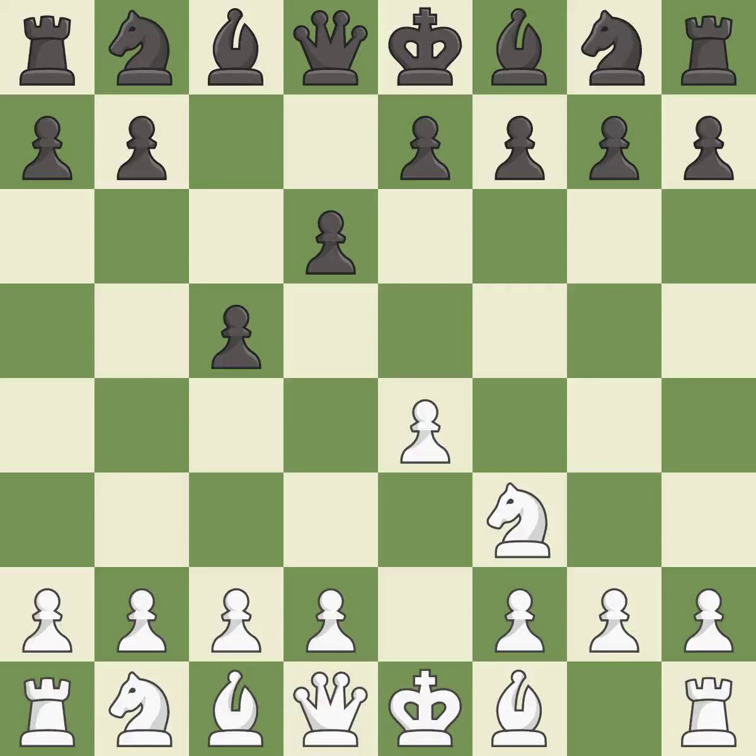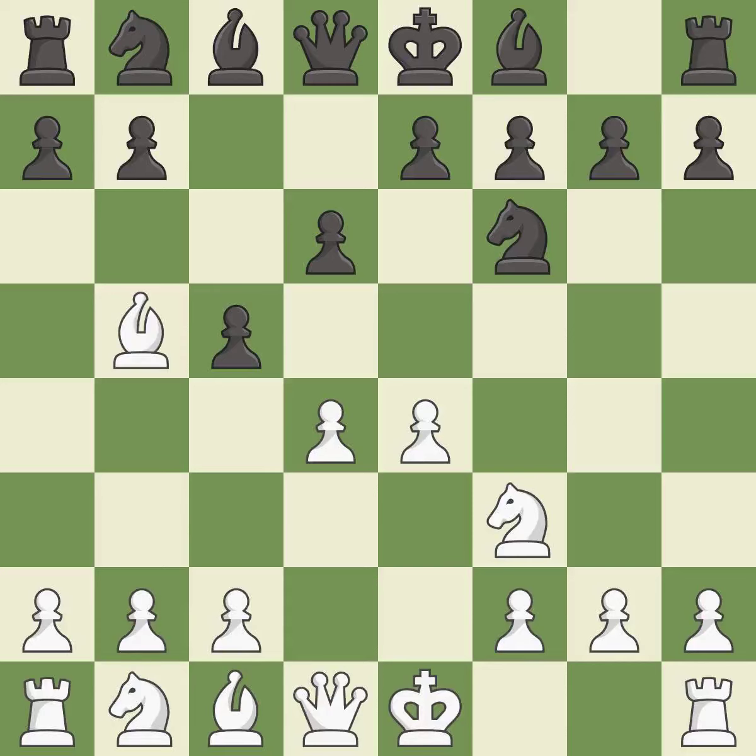D6 opens up the light-squared bishop and prevents white from pushing the pawn to e5 after black eventually plays Nf6. D4 offers to trade the d-pawn for the c-pawn, giving up a center pawn for more active pieces. Nf6 develops the knight and attacks the undefended e4 pawn. This activates a bishop by developing it off its starting square, and this blocks the check from an opposing bishop.